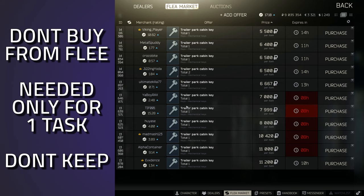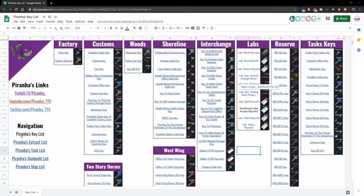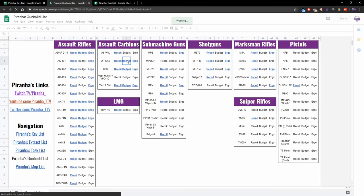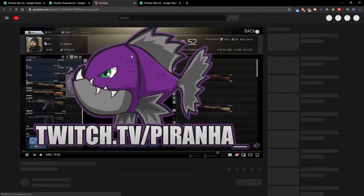Hopefully you guys found this guide useful. If you did, don't forget to leave a like and subscribe. I do stream over on twitch.tv/piranha_underscore_seven days a week around 8am GMT. Don't forget to check the link in the description for our spreadsheet — it has all of the tasks, guides, keys, extracts, everything down there that can definitely help you, especially at this stage of the wipe. Guys, have a great day and I will see you in the next video.